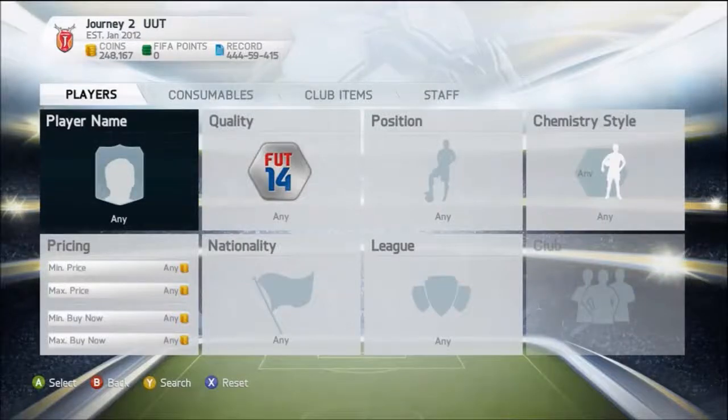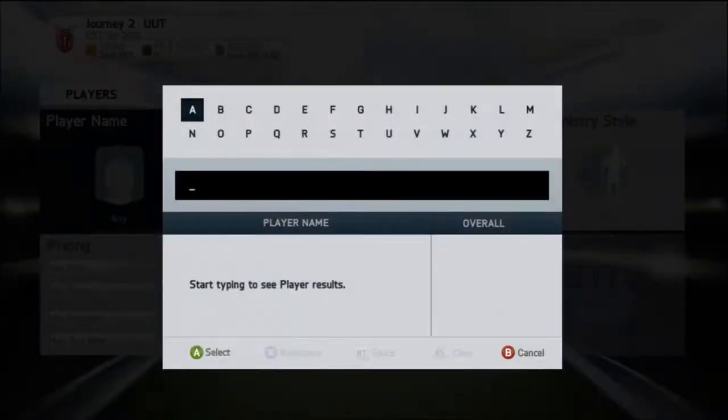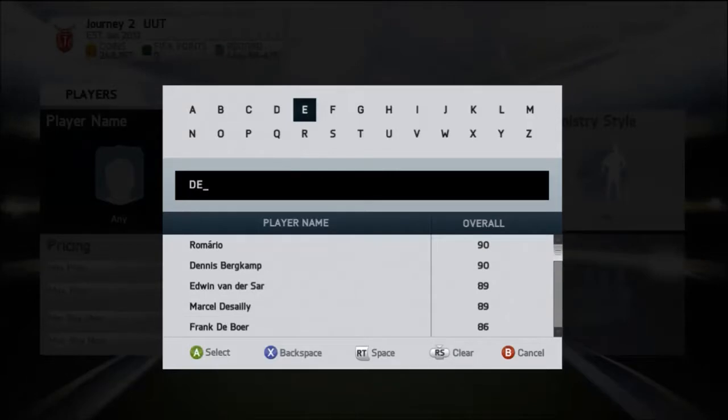Hey everyone, this is AVJV Gaming bringing you episode number 16 of this trading technique series where I teach you guys trading techniques that you can use in FIFA Ultimate Team. This one is also working for the World Cup at the minute, so it's been making me quite a bit of coins. We're going to get into it — this teaches you how you can trade international Man of the Match cards.